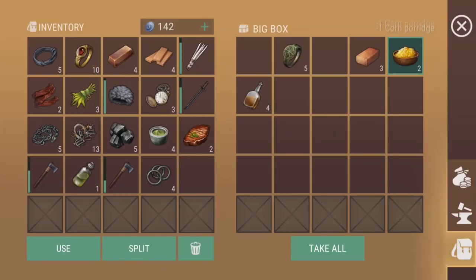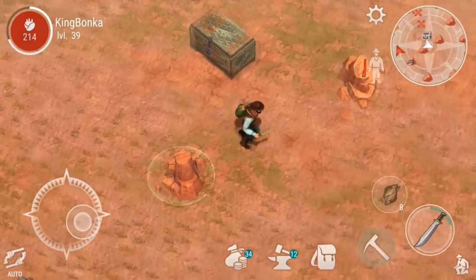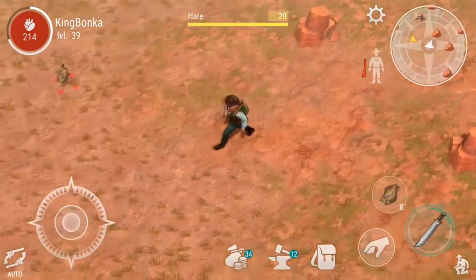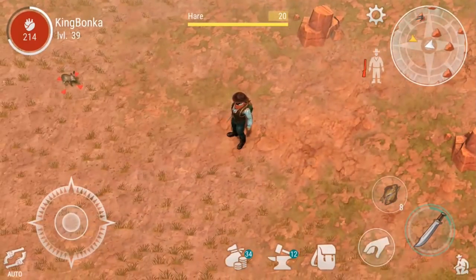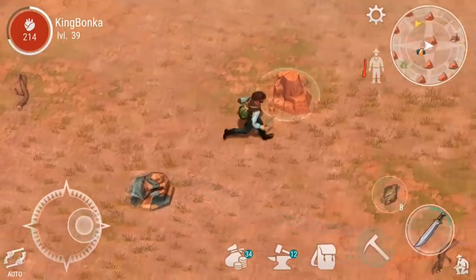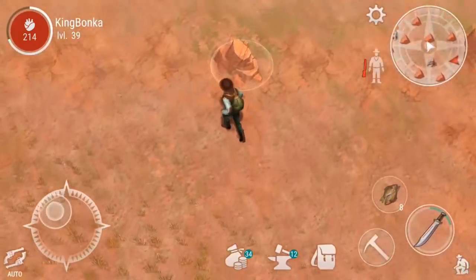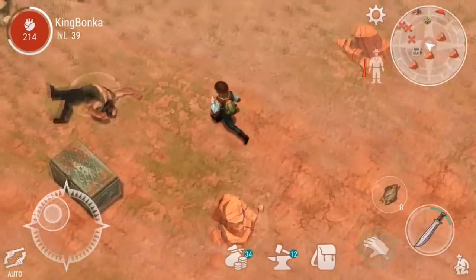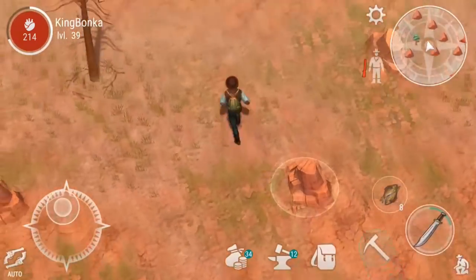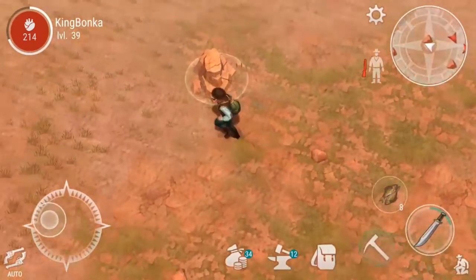Have some porridge, grab some whiskey, and see if we can't find a fifth chest. Red zones will have four or five chests and we are at number four already. Not seeing number five yet — we'll head up north a little bit just in case and make sure we cover the entire area.